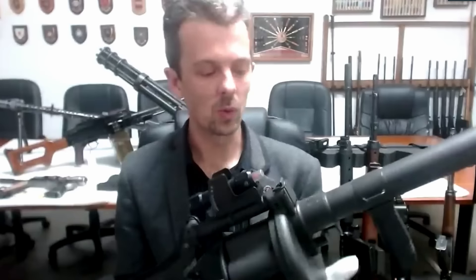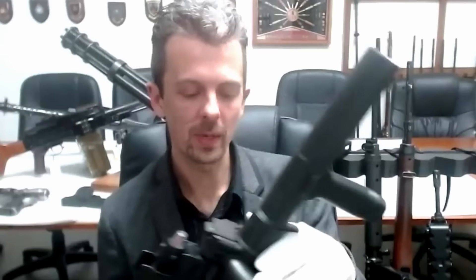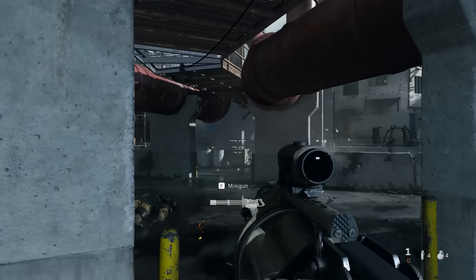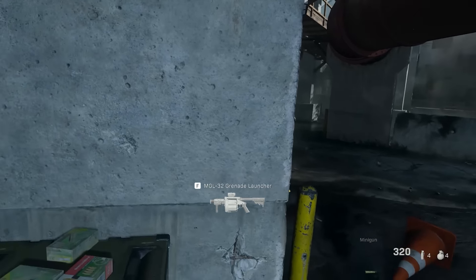We see another grenade launcher — a standalone grenade launcher. Originally a South African design, the Milkor MGL. We have one of the early versions in the museum collection. It's an interesting weapon because it has this wind-up revolver mechanism — you wind that up to a certain number of clicks, and when you pull the trigger it releases to the next chamber and fires a shot. Very effective for exactly what we see in the game: there might be a marksman engaging your squad, and you can lob in explosive shells to stop them from shooting at you.